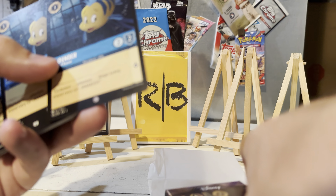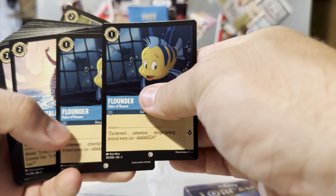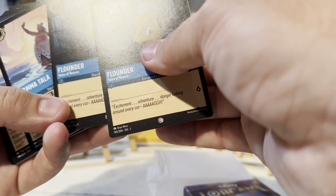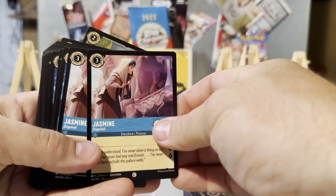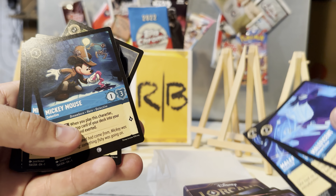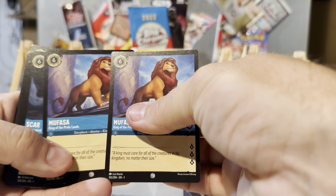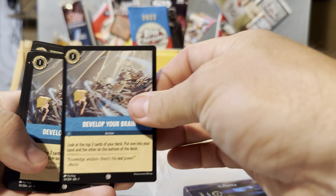And a bunch of these guys — how many Flounders do we get? Two Flounders. Where's Flounder from again? Two Jasmines. Magnificent! One, two, three, four. Alright, we got Mickey Mouse Detective — Mickey Mouse, Mickey Mouse, Mickey Mouse.